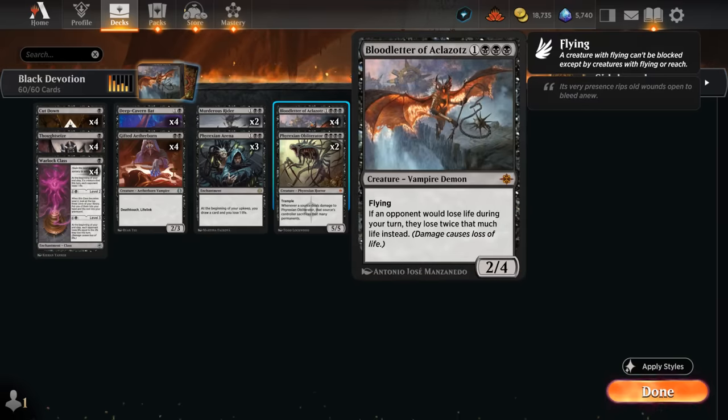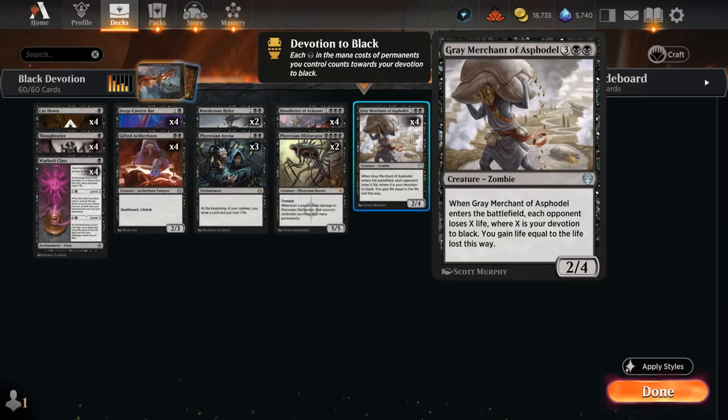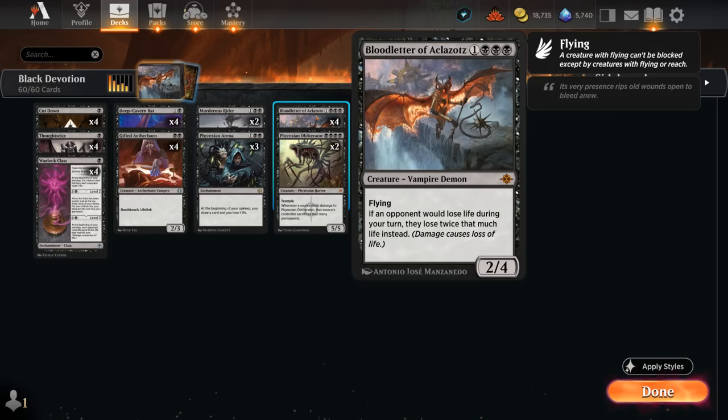Bloodletter provides 3 devotion, so in total that's 5. Just these two alone can drain the opponent for 10 with a Bloodletter out, and it can of course get out of hand, especially with more than one Bloodletter in play.